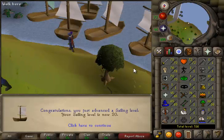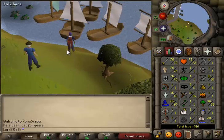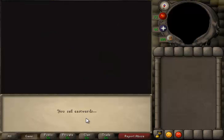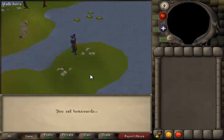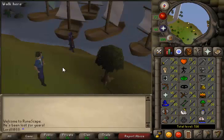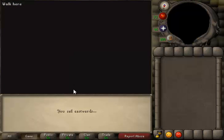Alright lads, after using this woad boat for quite a while now I've got 20 sailing. I do not see the point in this skill at all lads — it's just the strangest thing. All you do is just the same thing over and over again, you go to an island and see this strange NPC just standing there and then you go back. This seems really fishy lads because Jagex have mentioned nothing about it at all.